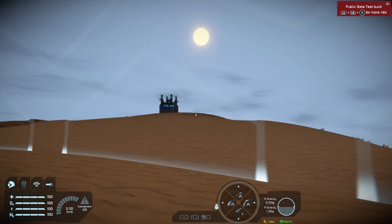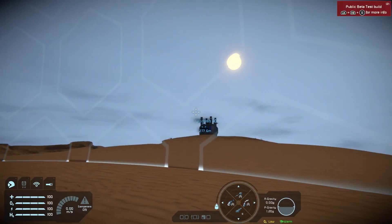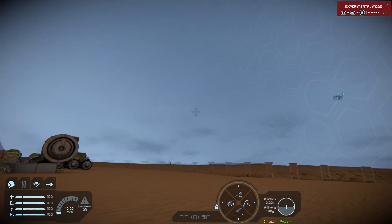You can see our safe zone projecting a hexagon texture. I'll have a look at the control panel of the safe zone in a minute but I think that's the meteor storm over.